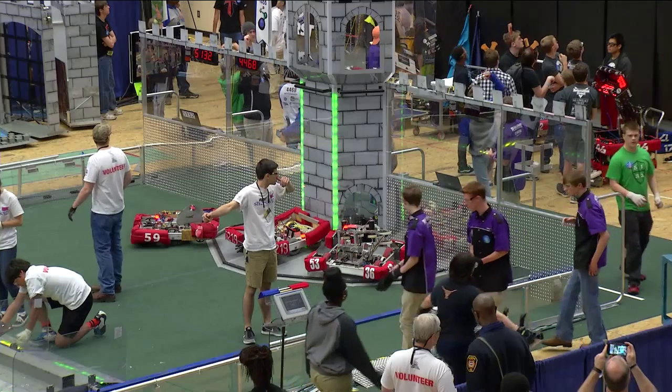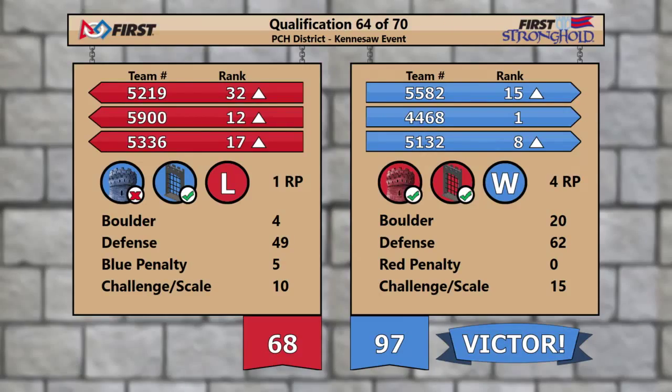Here we go with a score: 97 for the Blue Alliance, 68 for the Red Alliance. That was a successful capture of the Red Alliance Tower, gaining the Blue Alliance team members one additional ranking point, which could make a difference. The Red Alliance got one ranking point for breaching the outer works defenses of the Blue Alliance. That could help as well.